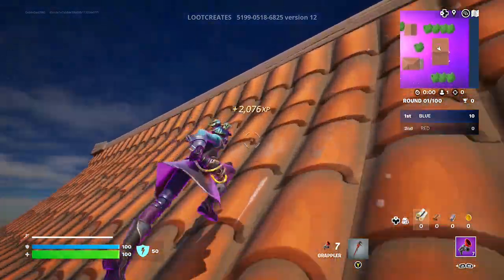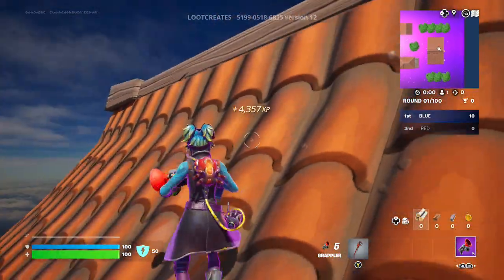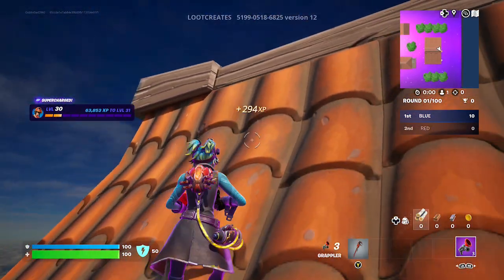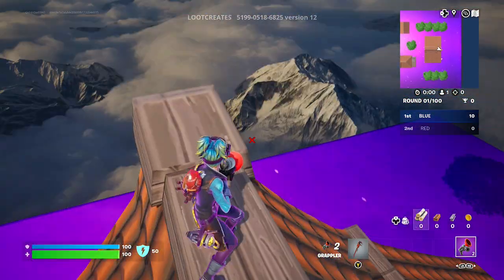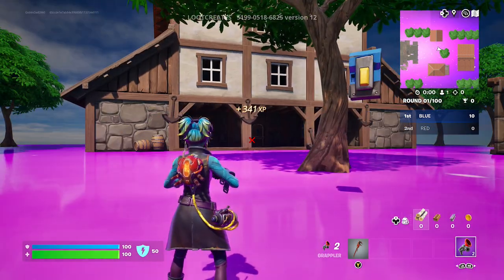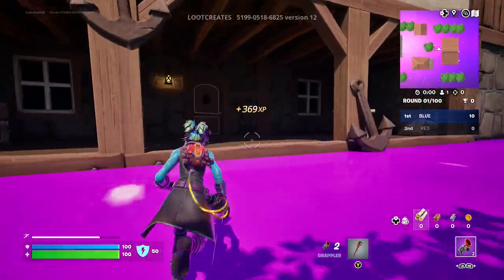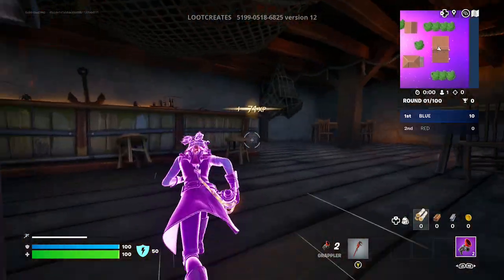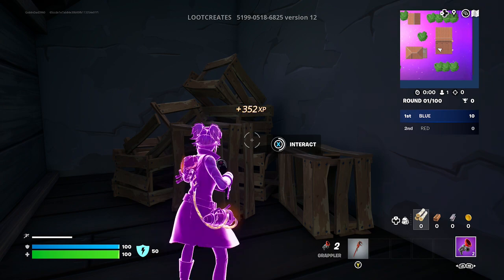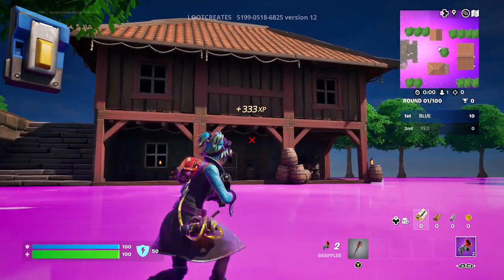There's another interact button — hit that one. That's the second button in this area. Run directly forward again, go through this door, do an immediate right turn, make another right, and click right in front of these crates for the next button. You can see the XP is just climbing and climbing.